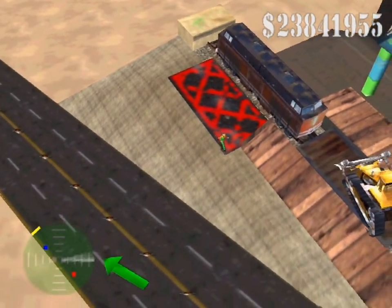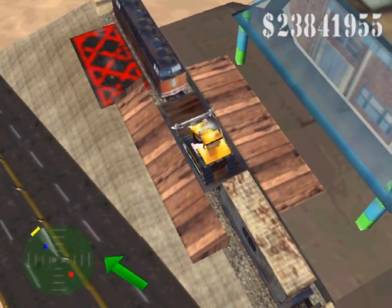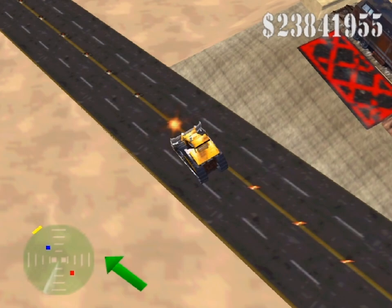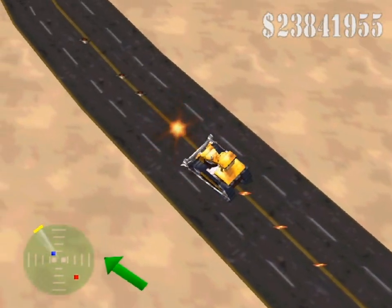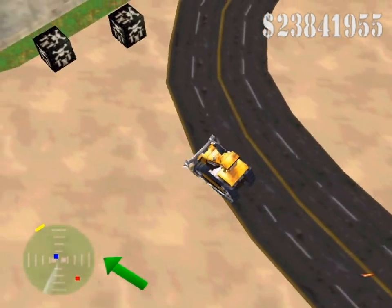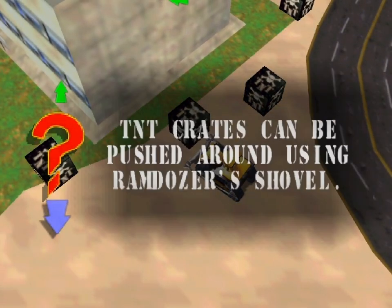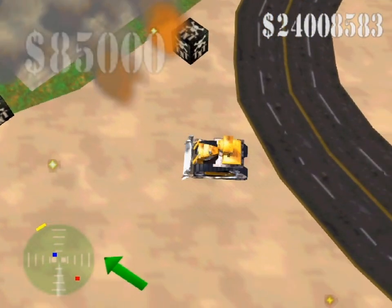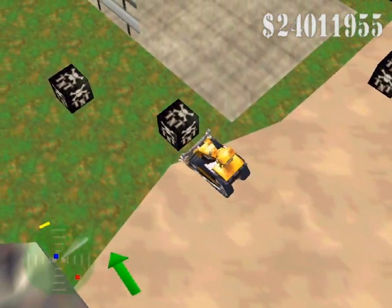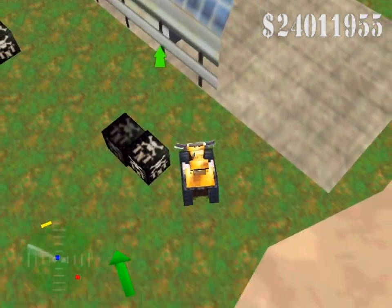Train station. I don't think anything is in the way. We can just drive on down to building town. I remember this being difficult. We push one TNT block, then the whole yard goes away.